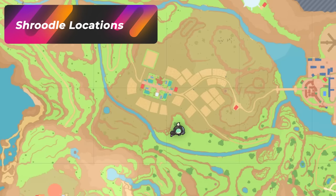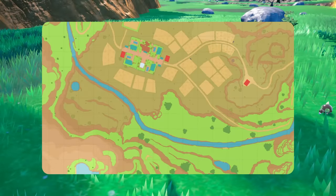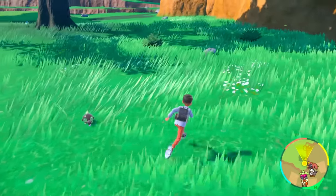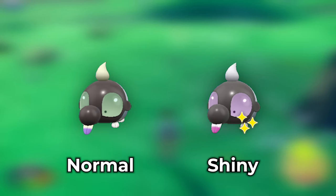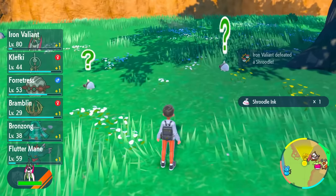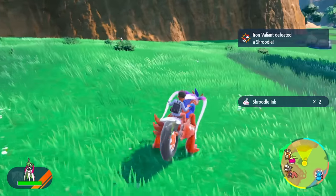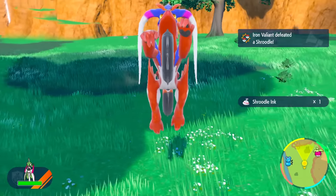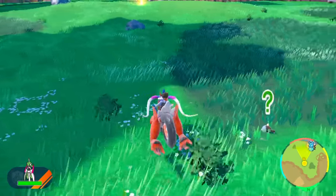If you want to get a very nice hunt for Grafaiai's pre-evolution — the Shroodle — this is going to be your spot. Come from Rotondo East and head south towards the street and it's all going to be Shroodles here. All you're going to be looking for in this area is a Shroodle with purple eyes — the moment you see purple eyes it's going to be very obvious. With the electric sandwich we had Pikachu and Pichu spawn here, but now with the poison sandwich we've got Shroodles. Despawn this group out, head back towards the tree and start looking for the purple-eyed ones. Good luck with your Shroodle hunt.